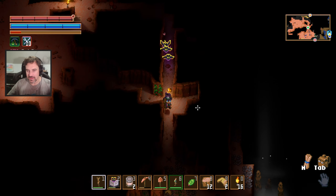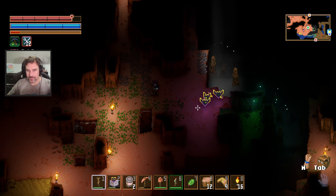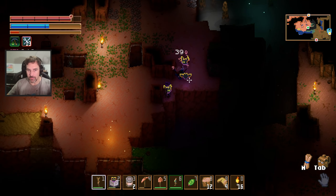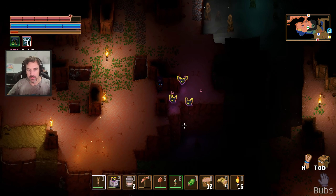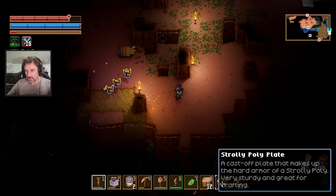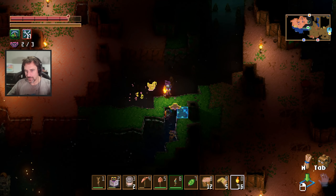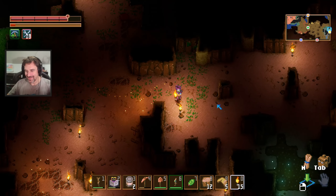I think we have too many. Too many snacks? That's a good problem to have. No such thing. Big whiffs. These larvae things drop, like, armor plates. Strolly-poly plates. Another witch doctor hat. He's throwing a spear at me. That guy didn't drop anything good — very disappointing. I got a seed.